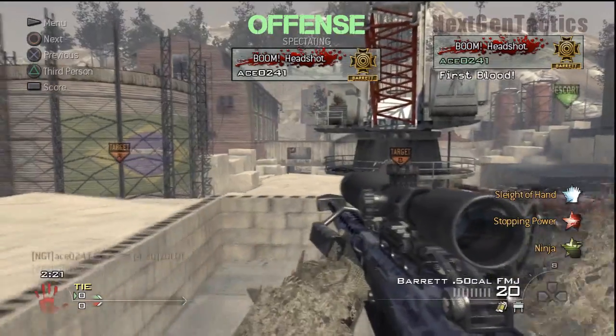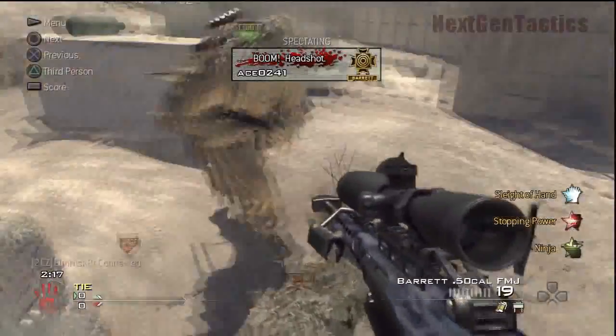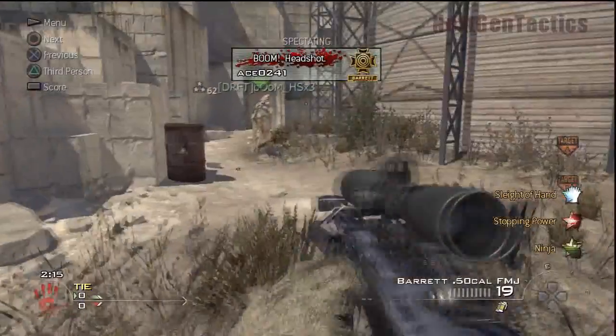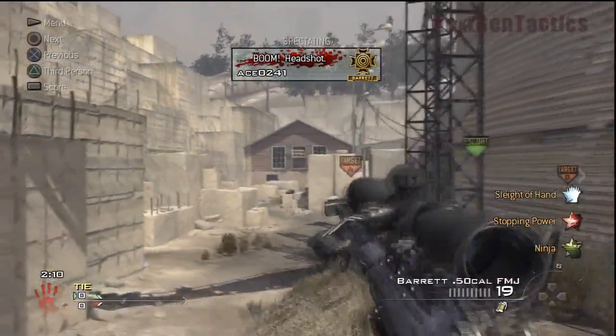There's spawn kills right here — and that's the spot you're going to look at when you're trying to spawn kill on the other side, obviously. The Claymore is put in place just to protect the backside bum rush.